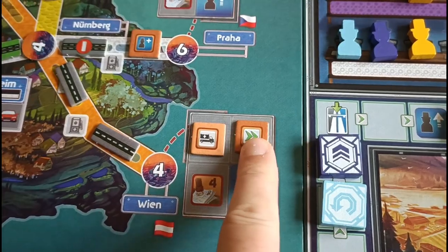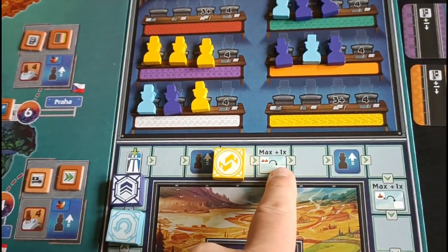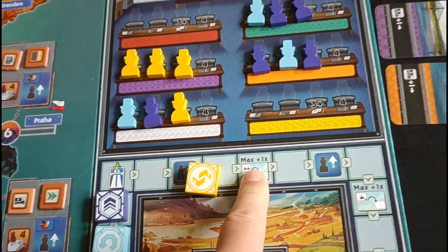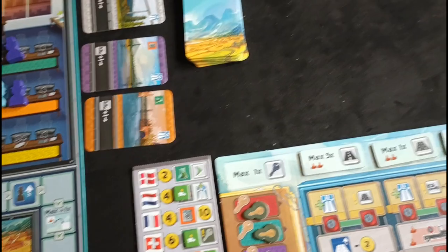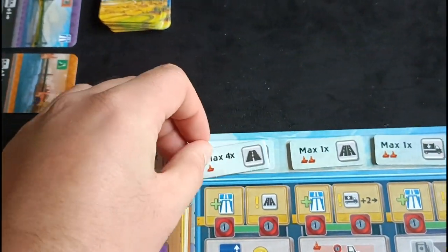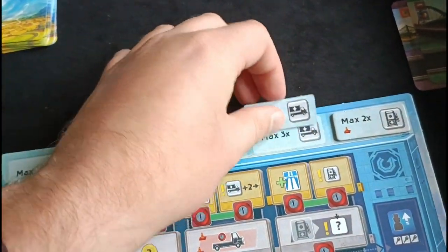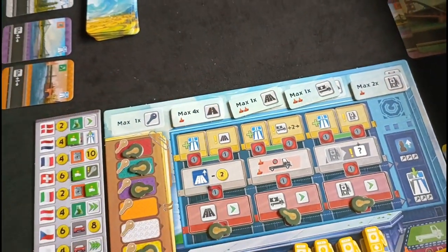Whenever you see the track symbol, you move along the track, and when you land on certain icons you take the corresponding action — things like promotions, or upgrading the number of cards you can play on a certain action. As the game progresses, you can potentially flip these over and play four or even five cards on an action column, giving you more freedom to play cards without having to spend time picking them back into your hand.